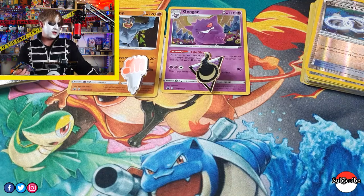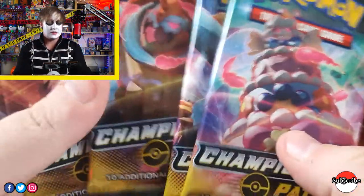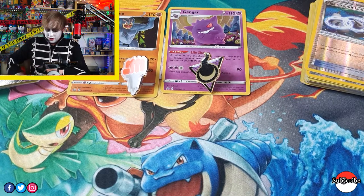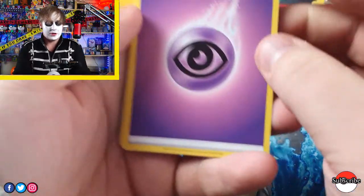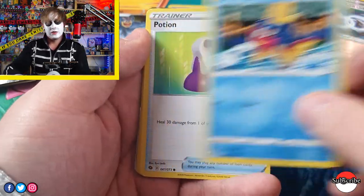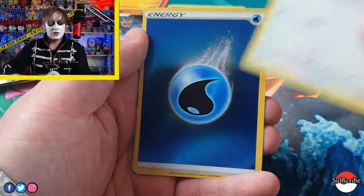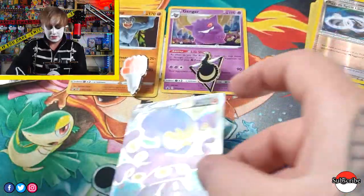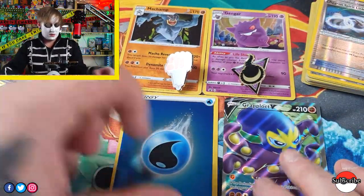We've got five packets of Champion's Path to open, hoping to get a couple of good hits. There's been a lot of people just buying up Champion's Path so it doesn't give people a chance to really buy, open, and enjoy. Code card. We're really hoping for a Charizard. It's good that you get a holo in every pack. We've got Turf of Cedium, Pirvana, Potion, Rock Rough — the artwork is phenomenal in all the cards. A Swa Blue, and a Hollow Water Energy — a Grable Plot V! I don't know if I pronounced that right but it is a nice, nice full art. The Rev Energy's pretty nice too.